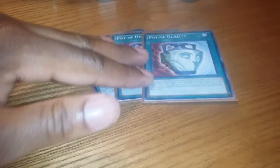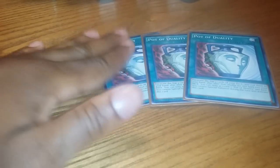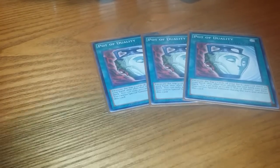Triple Dualities — this deck doesn't special summon that often, and Duality is just a plus and draw power, so that's just there. Might take one out for a second Gyoko, not sure yet. Double MST for back row.